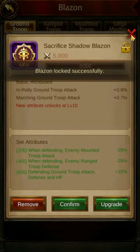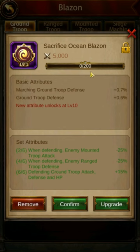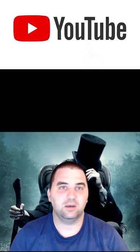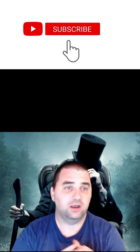That's going to be my current setup before upgrading. Like I said in the other video, I'm not focused on upgrading yet — I'm just going to lock all these so they are safe. My ground setup is looking like a good start. I've got my Sacrifice set all set up with some decent basic attributes. The numbers are underwhelming now, but after upgrading and unlocking new attributes they'll look a lot better. That's about it for ground troop blazons — thanks for watching, I'll see you in the next video.